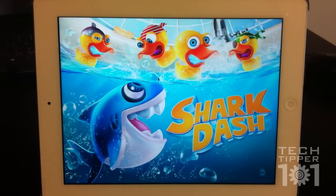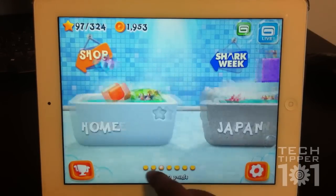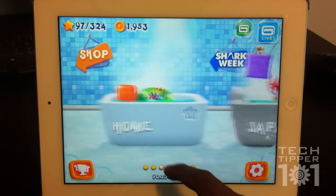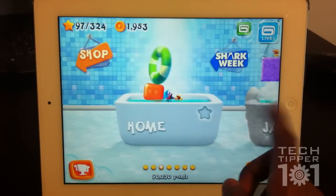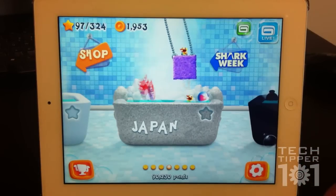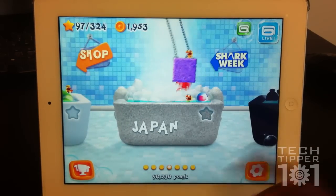This game is called Sharkdash and the entire premise is that you're a shark — the main character — and the rubber duckies took your shark friend and you have to save them. This is a very child-friendly game as you can tell from the vibrant art and graphics, so if you have siblings or kids, just load up this game on your iOS device — it's for iPad, iPhones, and iPod touches — and they'll sit quietly and enjoy it.